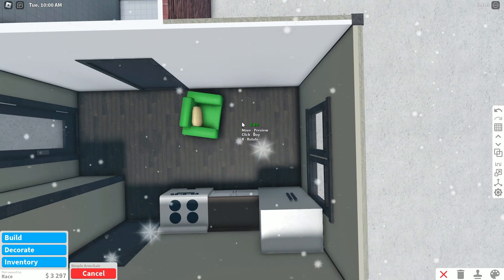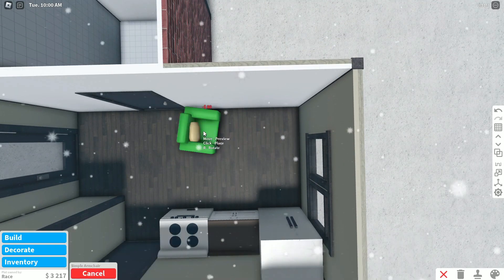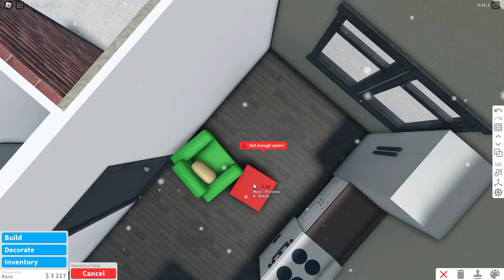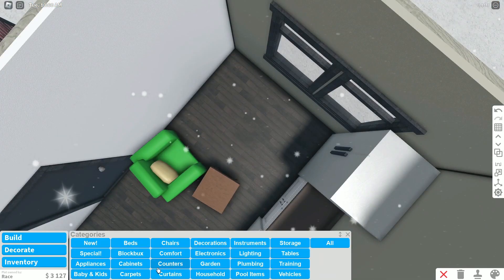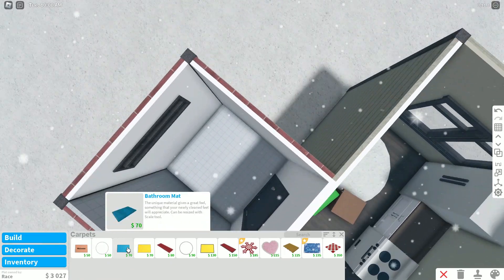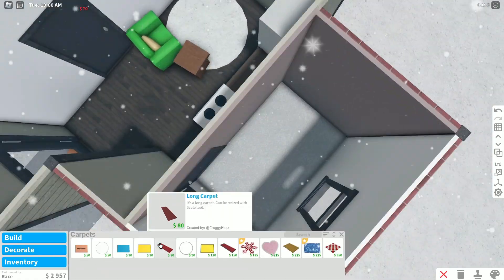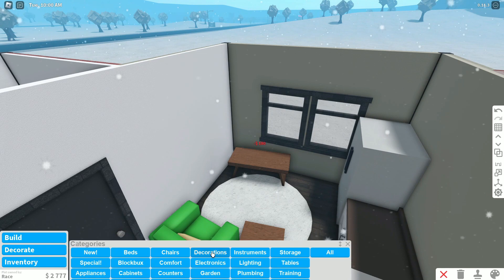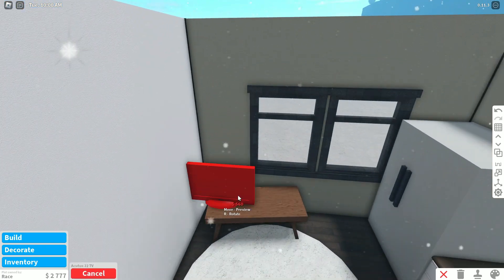For the living room area I'm just going to place one of these armchairs right there. We can get ourselves a little end table. If you have guests, get a carpet and they can sit on the floor. Put a welcome mat right here by the front door, and then for the bathroom we're gonna have a little bath mat.